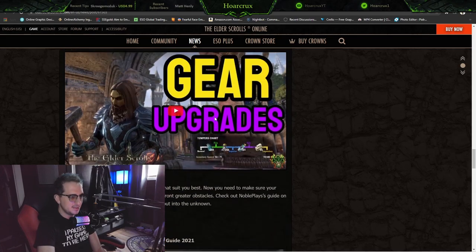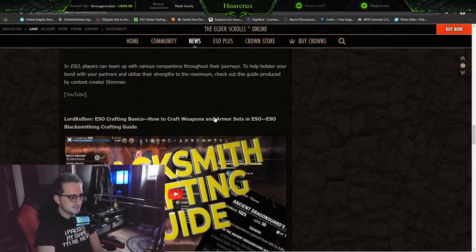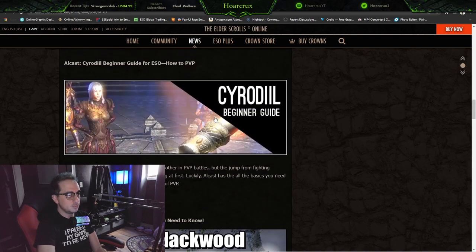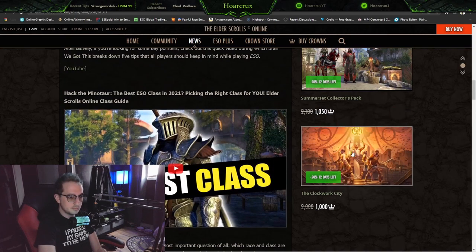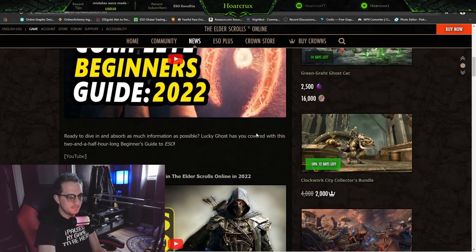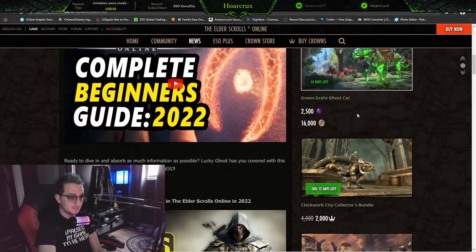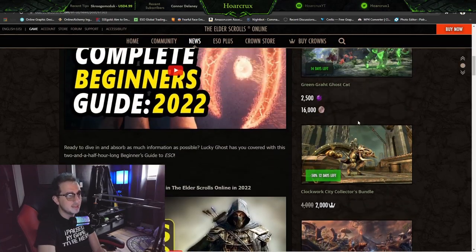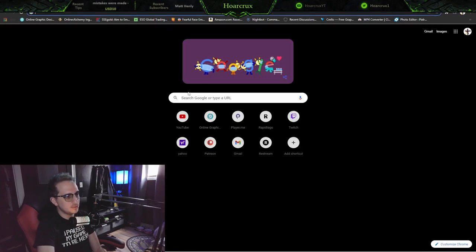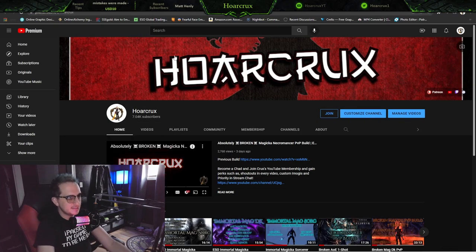What's missing is a services video — like, hey, these services are actually offered free in-game and here's how you attain them. Maybe a video on that would be pretty cool, so you don't waste your money on the Crown Store that is blatantly tossed in your face from the very beginning of your experience. The Crown Store is right there to the right throughout the entire community tab. If only a video like that existed.